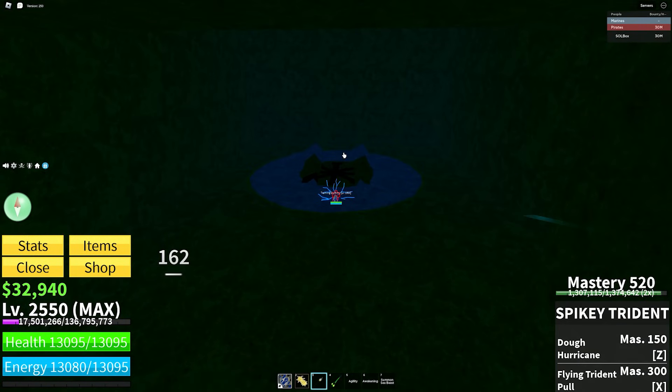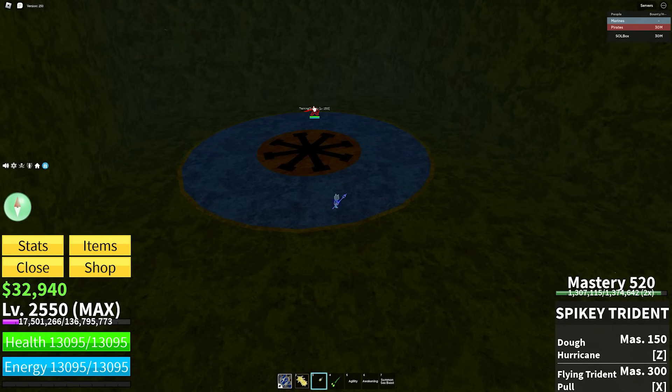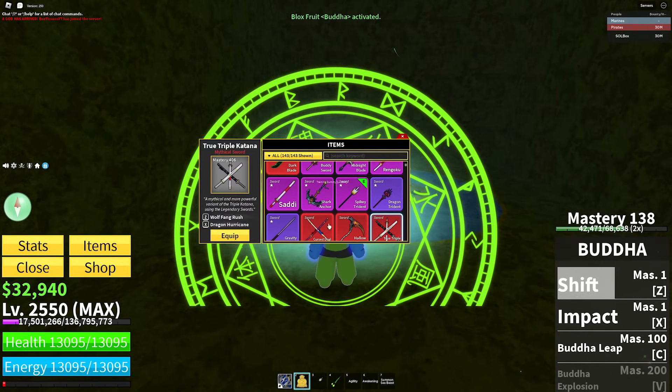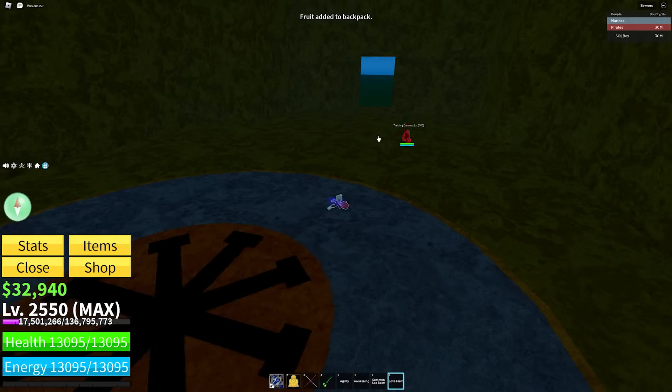Quake: going back to Spiky Trident, because the Z move does a lot of knockback — you can just pull them back and go into whatever combo. Buddha: the sword doesn't matter. All you're doing is spamming M1s anyway — what difference does the sword make?